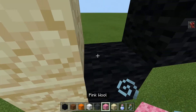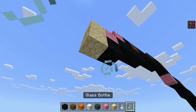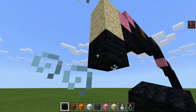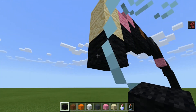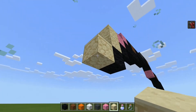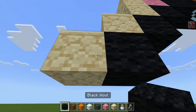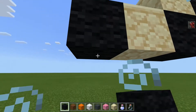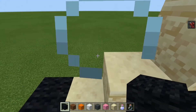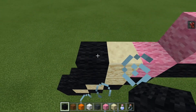Then underneath the sandstone you want to do black wall. And then next to this black wall, do sandstone over here. Maybe go diagonally with sandstone. Put black wall next to this sandstone, and maybe underneath it as well. Get rid of that block. If you want to build it how I'm building it, that's how you do it. Then do sandstone like that, or black wall next to it like that.